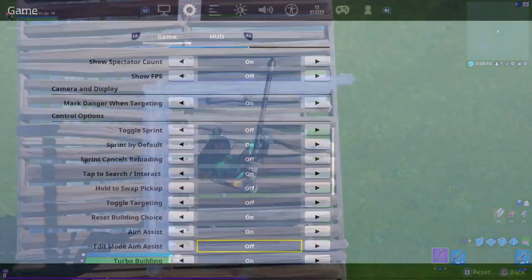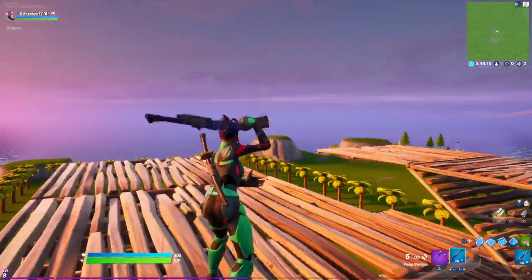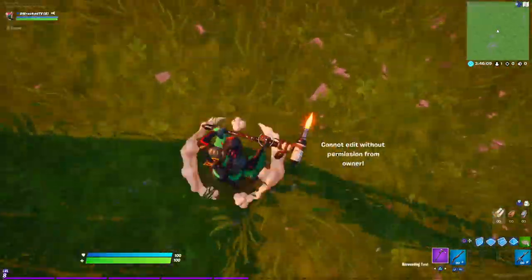There's a new setting for console and PC players called Confirm Edit on Release that will make your editing twice as fast. You'll start and draw an edit like normal, and when you let go of your draw button, your edit happens. So it takes out that extra button press you needed to confirm.